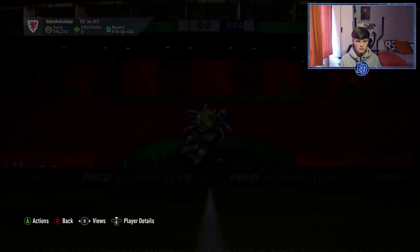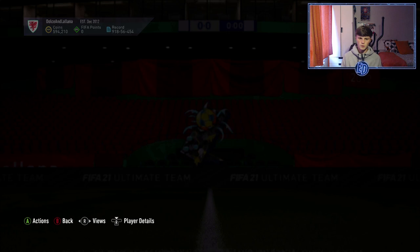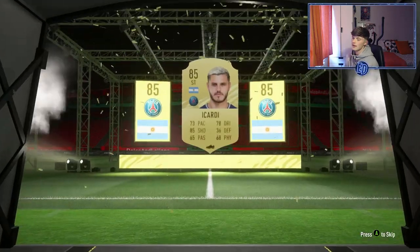Livermore - he's not really worth anything. Not a bad pack overall. Premium gold player pack - boards, go on. Argentinian striker - Higuain? Nope. 85 Acardi - we take that, we definitely take that.